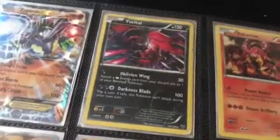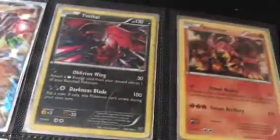My Lucario — I love the artwork on that. My Mega Zygarde — I call it 'Wyvatel' because that's how I originally knew how to say it, and that is one of my favorite Pokemon. It is extremely cool.